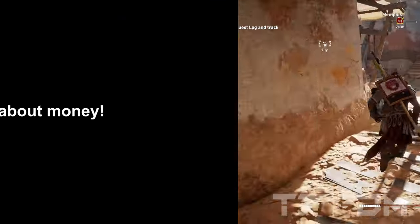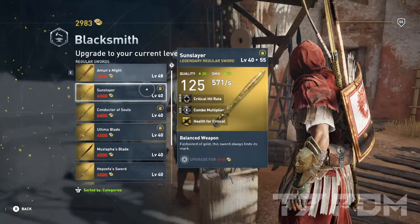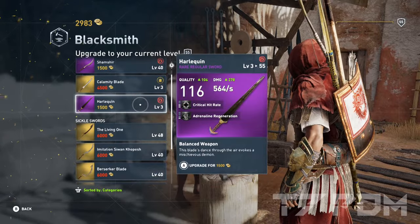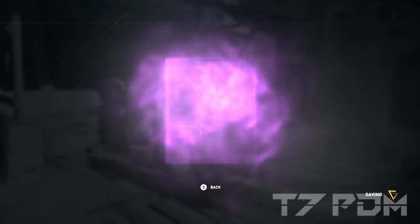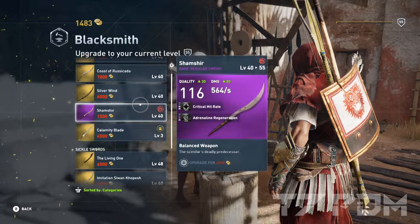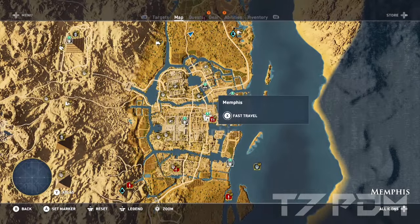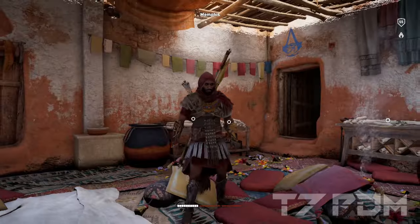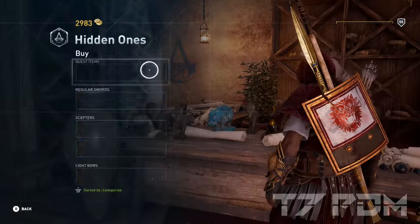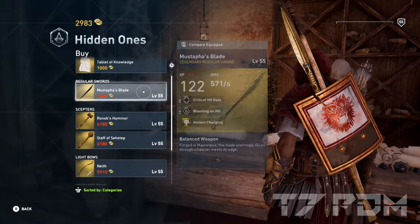In this game, everything revolves around the in-game money — drachmes, the same currency as in Odyssey. To keep your weapons on par with your character's level, you have to go to the blacksmith and pay to upgrade them. Luckily you don't have to grind for materials. Money is also the key to getting every weapon in this game, including every Helix Store weapon. A good source to complete your legendary collection is the Hidden Ones' Bureau in Memphis, which has its own fast travel point, making it easy to check new items daily.